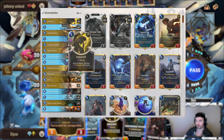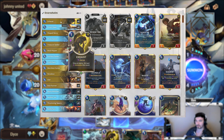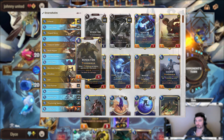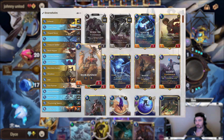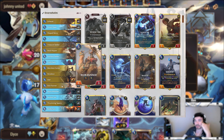You could also maybe consider cutting an Exhaust. But this is one of the main ways you use to level up Renekton, and it's a good card in general. A lot of the times you want to make sure you're dragging something so that these Overwhelm units get in and still survive — especially with the nerf to Ruin Runner being only 3 health now.